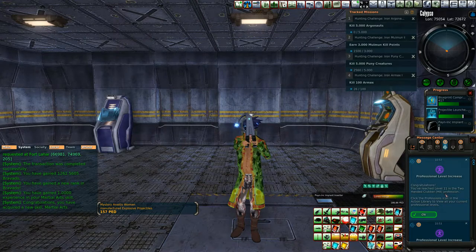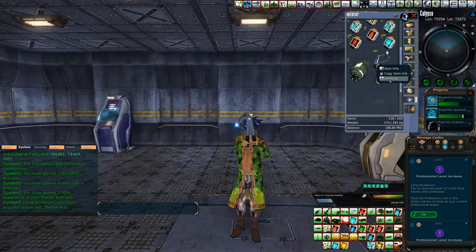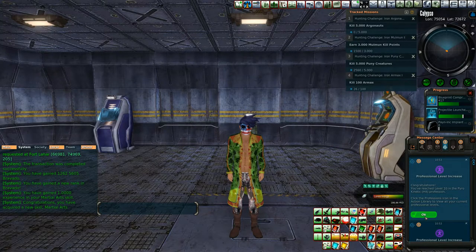We've reached Level 11 in the Two-Handed Clubber Hit profession, Level 11 in One-Handed Clubber — so all our melee skills are going up. Level 11 Whipper, Level 10 Pyrokinetic Hit — that's a mind force skill. We also got Brawler, which covers punching.